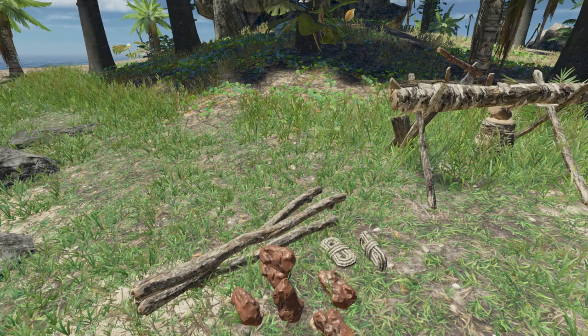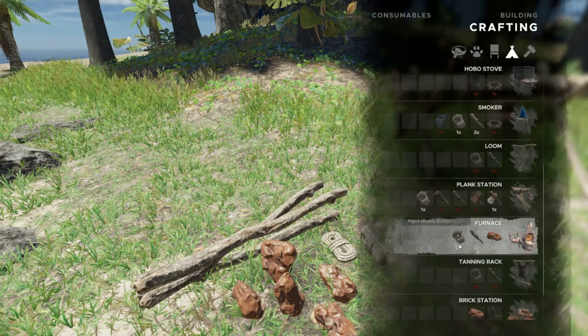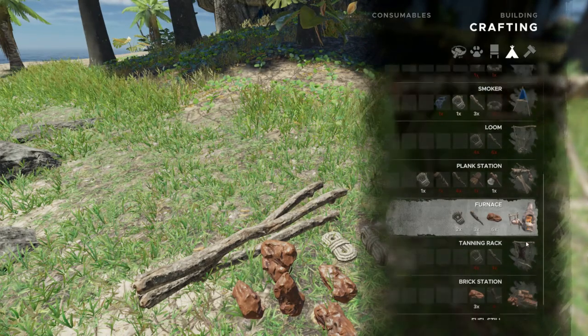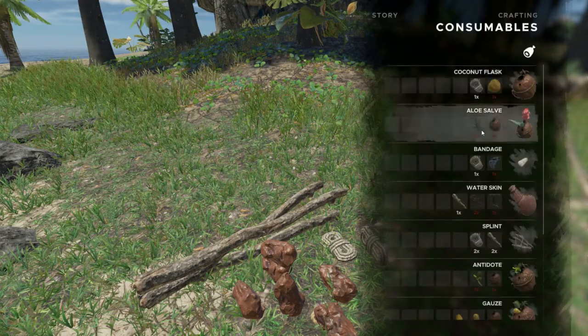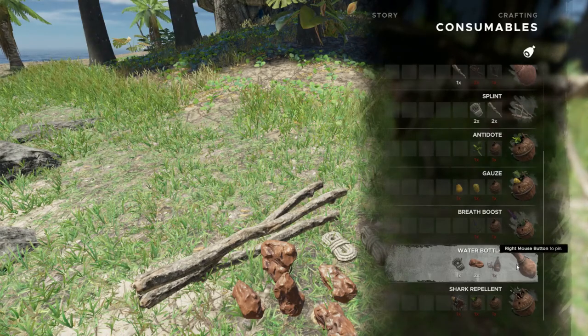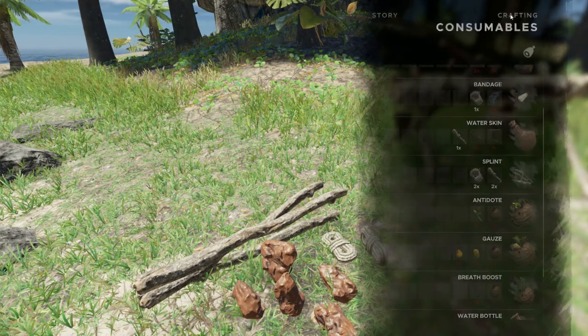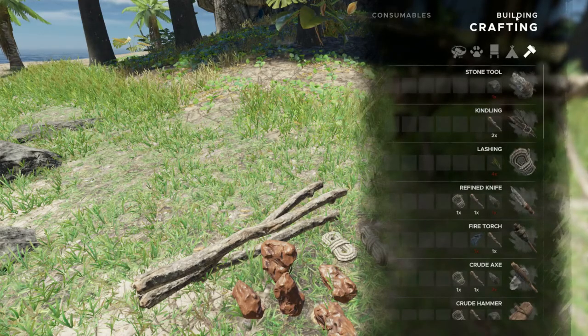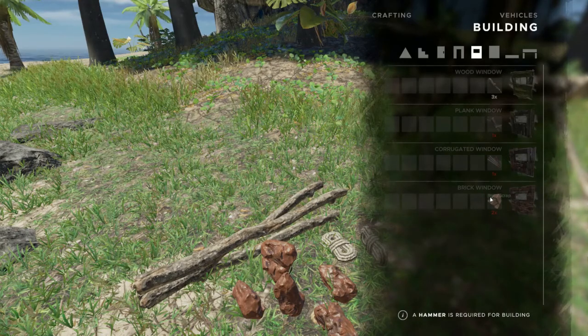Hey everybody, Keith Kay here again with another Stranded Deep mini tutorial. Today we're going to take a look at the furnace. The furnace is where you can fire clay to create bricks, but more importantly from my perspective, you can use it to create a water bottle, which will allow us to transport more water than the water skin.